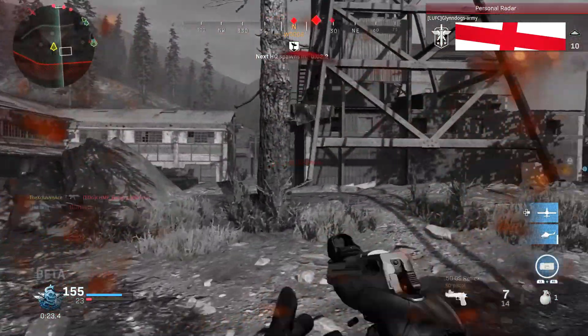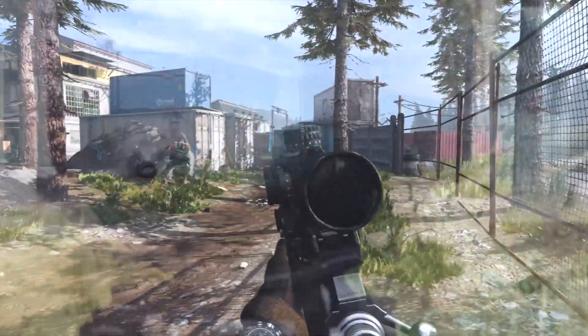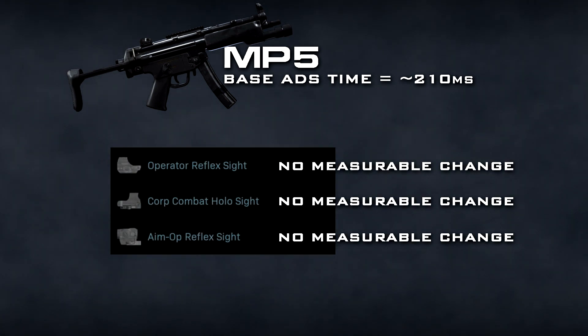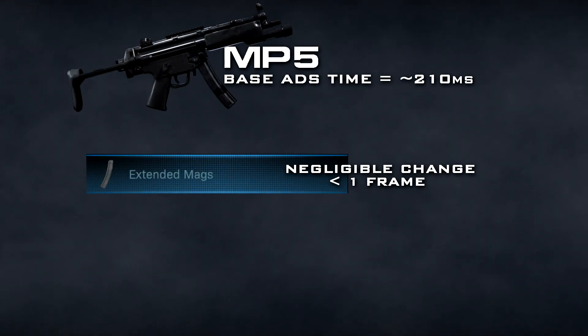Now let's move to the MP5. At the time of testing I didn't have as many attachments unlocked, but the base aim down sight time is somewhere between 200 and 217 milliseconds — I'd guess it's coded at 210 milliseconds. With all the optics I had unlocked — the operator reflex, holographic, and Aim-OP reflex — there was no measurable impact on ADS time. The flash guard also had no noticeable impact. The extended mag very slightly slowed ADS speed, but it's a negligible difference, so don't worry about putting extended mags on the MP5.